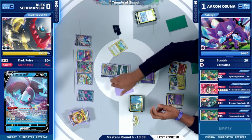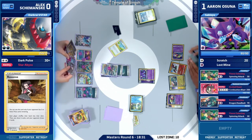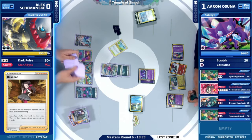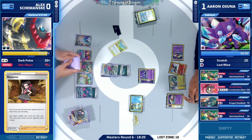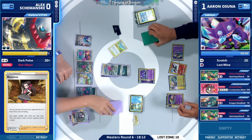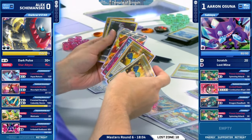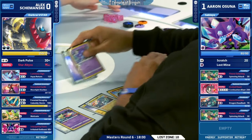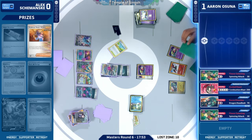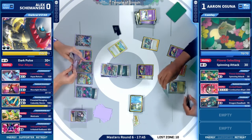Putting all remaining damage on that Radiant Greninja actually missed out on one damage counter — could have waited for Poison to take the knockout on the active Roaring Moon, but it doesn't really matter. It seems like a really difficult checkmate at this point. We are going to bump the Temple of Sinnoh with Pokestop — Pokestop brings a Palpad, Night Stretcher, and a Nest Ball. A beautiful three-item hit, but the question is: is it a little too late? There's a route where, because there are so many cards in Aaron's hand, you can maybe Palpad back that Roxanne, somehow find it with Concealed Cards, play the Roxanne, and hope your opponent does not draw into a way to get Sableye back or Dragapult EX.